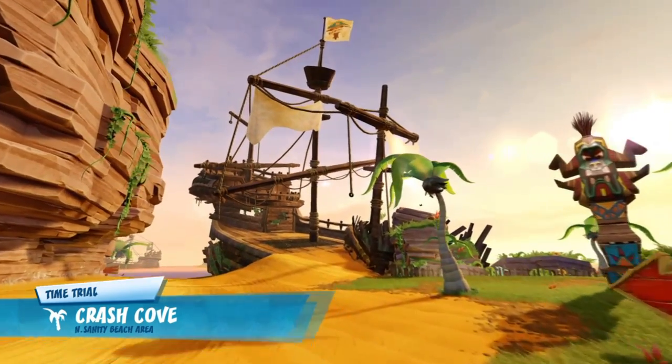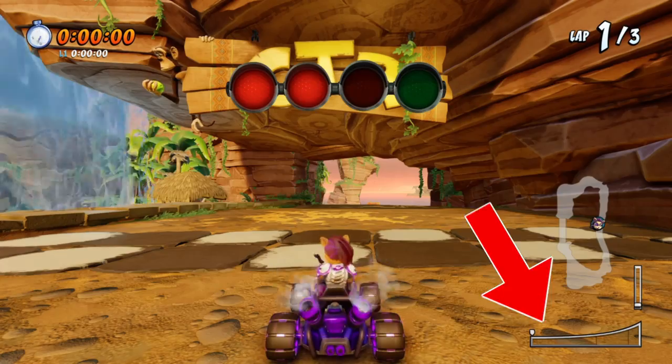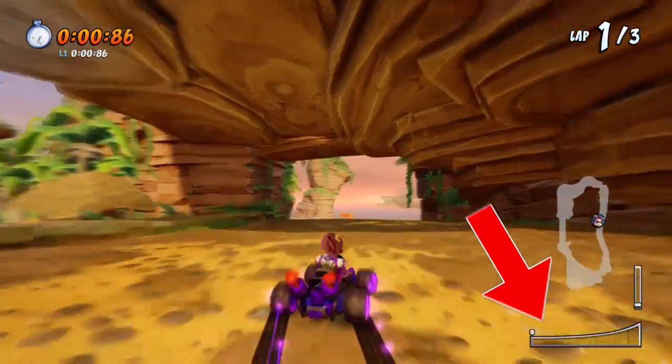First of all, I'm sure most of you already know that you can hold the acceleration key at the start of a race to boost your meter up. And when the light turns green, you get a boost after that.